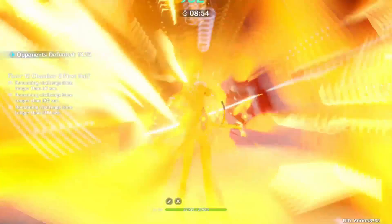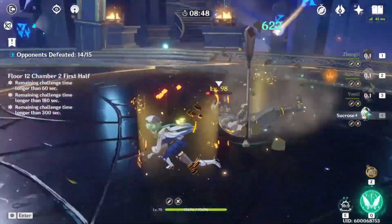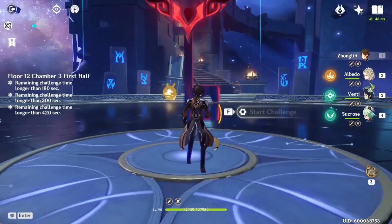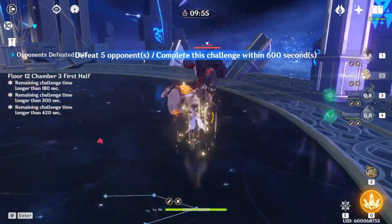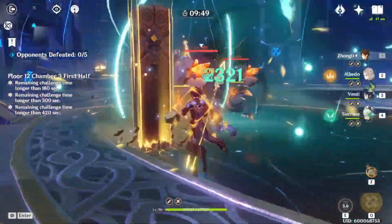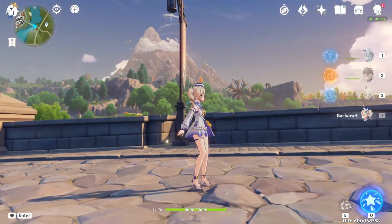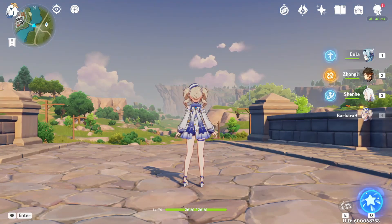Keep in mind — they made a mechanic in the game specifically to counter him. They put Corrosion in the game because shield meta was so strong because of Zhongli. With Corrosion, if you get hit, your HP starts depleting bypassing the shield. He literally is so good they had to make a boss mechanic just to counter him.